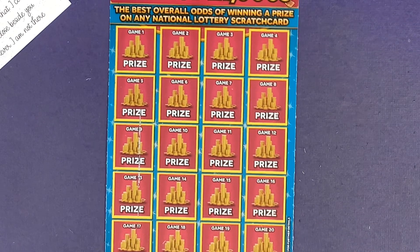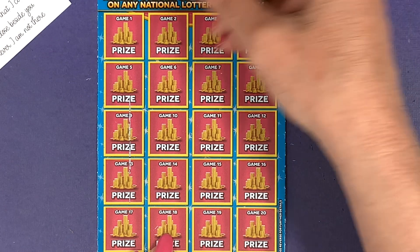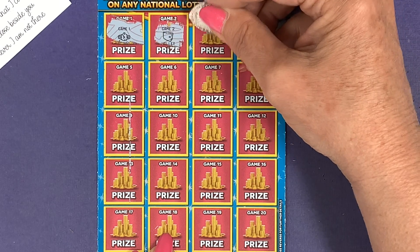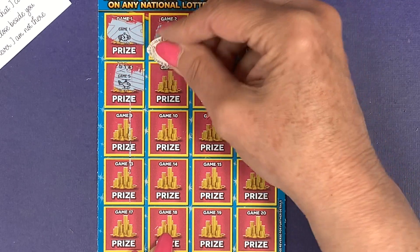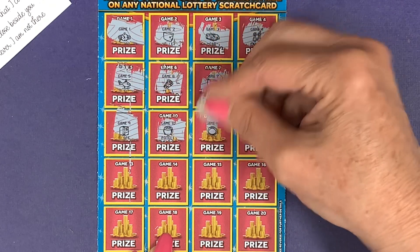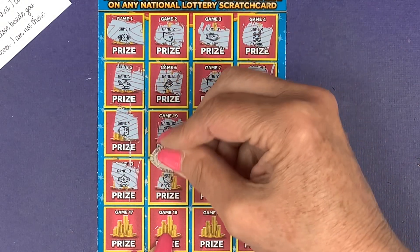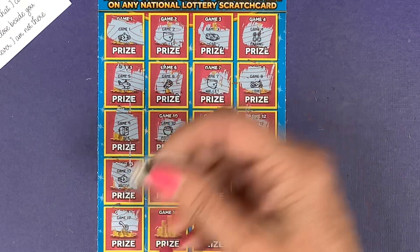We've only got one of the Millionaire Maker, but we've got two of these. Come on — with the odds being good on these we'd hope one of them will win. '4 x £1000s', come on! Got a watch, wallet, a car, earrings, a helicopter, a roll of cash, a wallet and a bike, a safe, a pot of gold, a ring, a watch, a pot of gold — yeah, we've got another win! We've spent £20 so if this is a fiver we've got our money back.